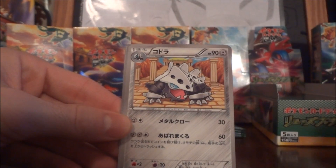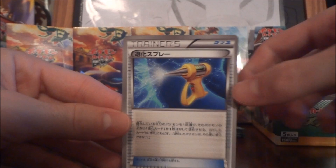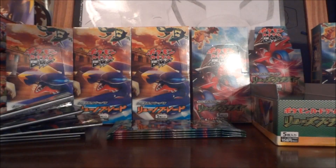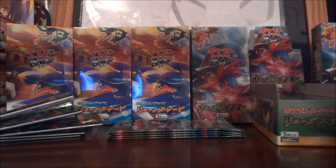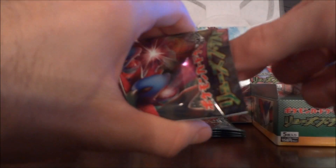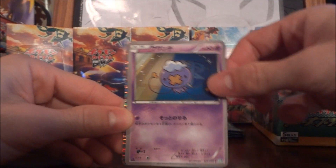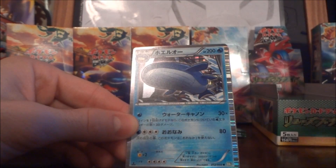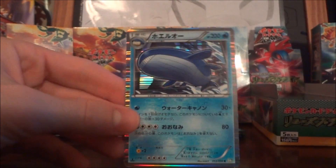Always expensive to get. Cascoon, Buzul, Laeron, Bibarel I think it is, and the Evolution Spray. Then the Audino, Drifloon, Sunfish, the Wailord, and the Floetzel. Awesome.